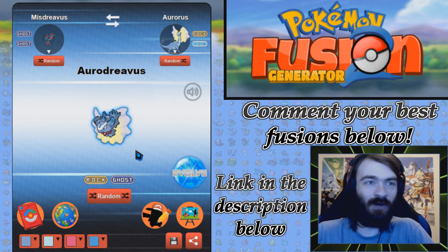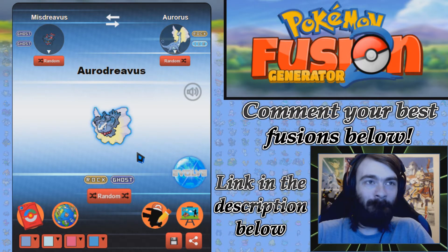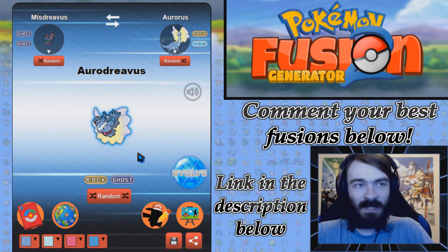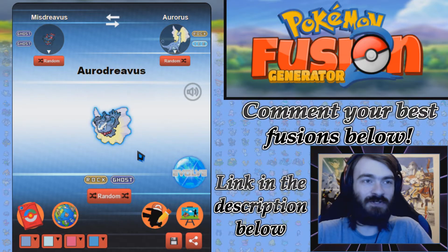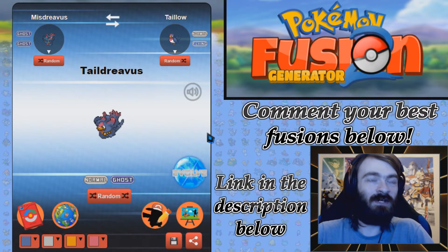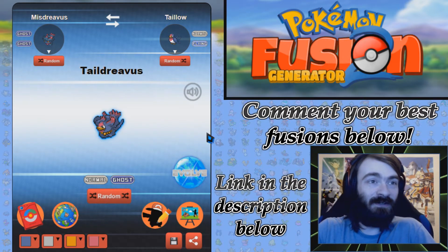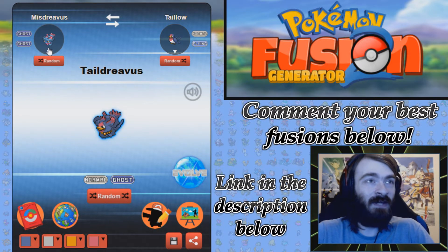Rock Ghost type - I feel like Rock Ice might be a little bit better. Maybe Ice Ghost would probably fit the best though. I think the best thing for this entire episode is to just click randomize and click fuse and see what's happened. Did we get a second Mischievous back to back, even after the randomization? That's actually kind of impressive.